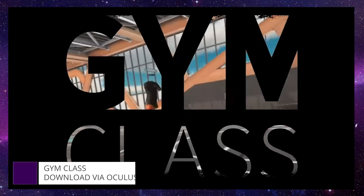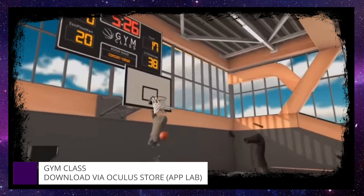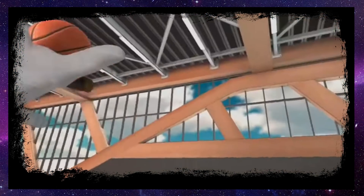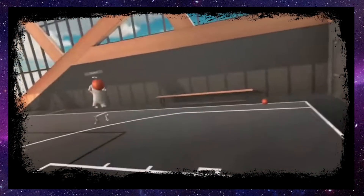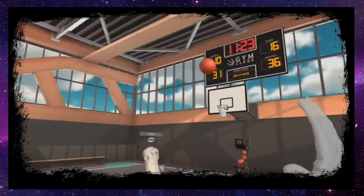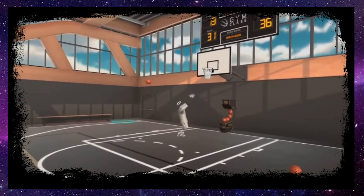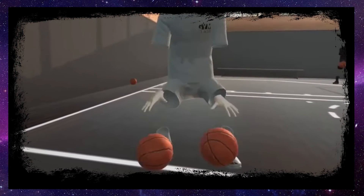One of the most popular free titles on the Quest, due to its laid-back and social approach, is Gym Class — an app that lets you hang out with other players in digital basketball courts, shooting hoops and pulling off genuinely incredible trick shots. Seriously, how are players getting so good at shooting digital hoops and slamming virtual dunks? They're doing front flips and back flips — this stuff is crazy.